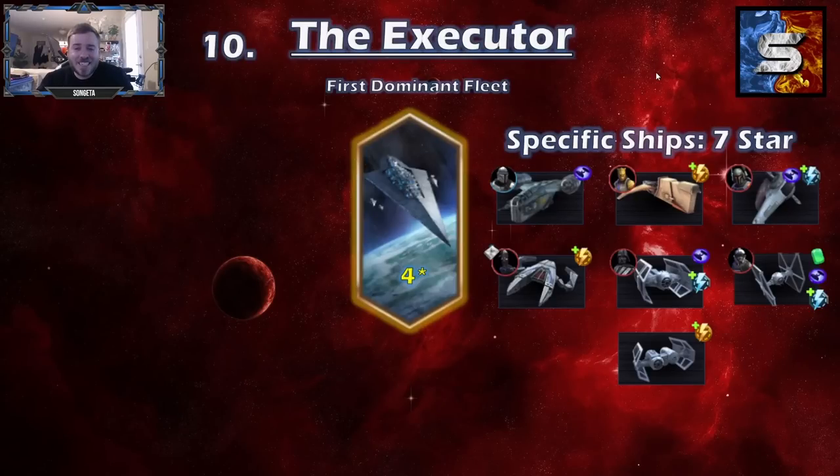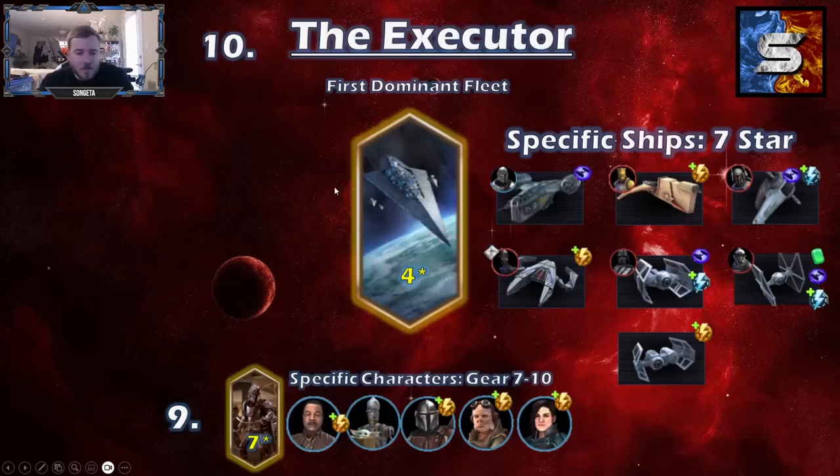Now we get to the part where you can start to see how I've accelerated this guide. We have the Executor already — no second screen of Journey Guide characters to farm. Because you don't need any other than Beskar Mando. You're going to need Beskar Mando to pilot the Razorcrest. These are all the ships you're going to need: a combo of Empire ships and Bounty Hunter ships, which you should have most of the pilots up and ready from unlocking Chewbacca. IG-88 — you're going to have to work on him on his own, but he's an easy farm from the Squad Arena store. These ships are a very high priority for farming.